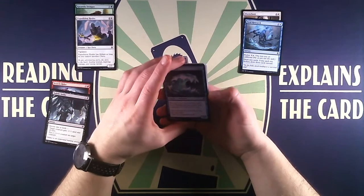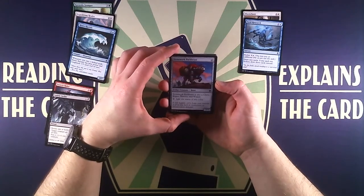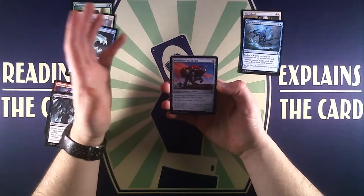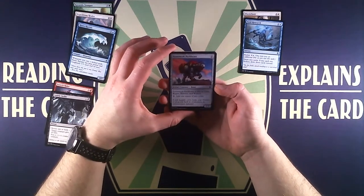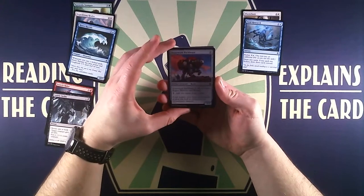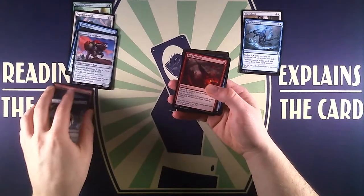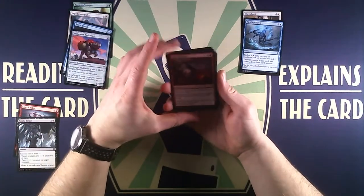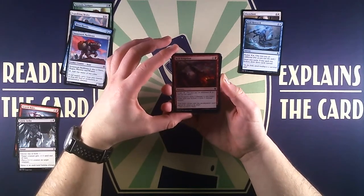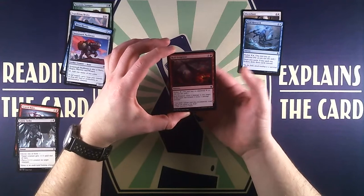Then we have Subtle Strike, an instant that says choose one or both: target creature gets -1/-1 until end of turn, or put a +1/+1 counter on target creature. This is the card I was talking about in relation to Scorch Rider. If we're on the play, we play it with kicker so it gets haste, attack for four damage, then cast Subtle Strike on it — now it's a 5/4. Even if our opponent has a creature or two, we can weaken one of them. These two are already a pretty good combo.